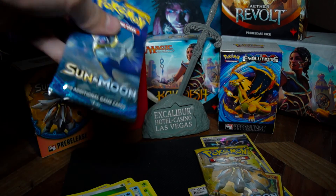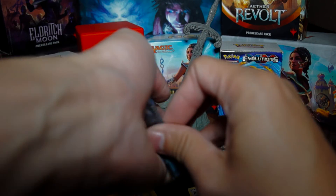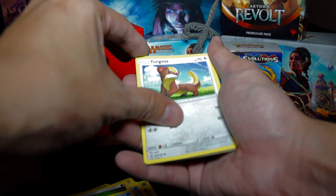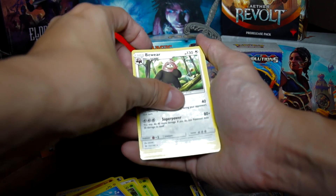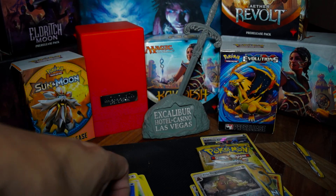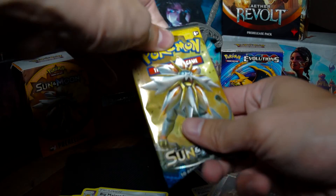Wait, let's finish with Solgaleo. Lunala, Lunala — come on, one more GX would be nice. Pack seven: Paras, Paras, Kirlia, Makuhita, Shinx, Alolan Dugtrio, Bewear, Energy, Pokeball, Hypno, and Big Malasada.